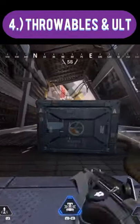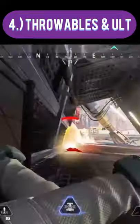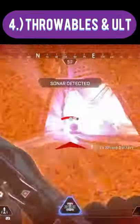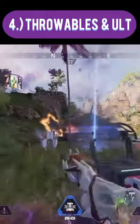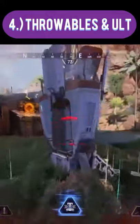Next, when throwing your ultimate at the enemies, you should immediately place your throwables, such as grenades, right by the black hole. You will likely hurt some of the opponents doing this. Also, mix Horizon's ult with other throwable ultimates, such as Caustic's, Gibraltar's, or Fuse's.